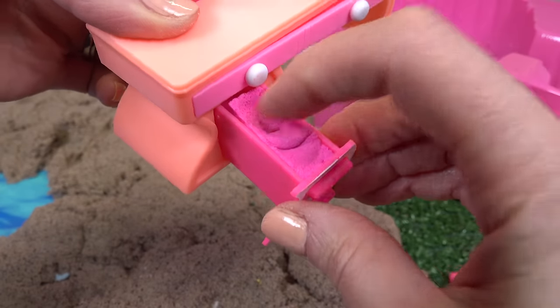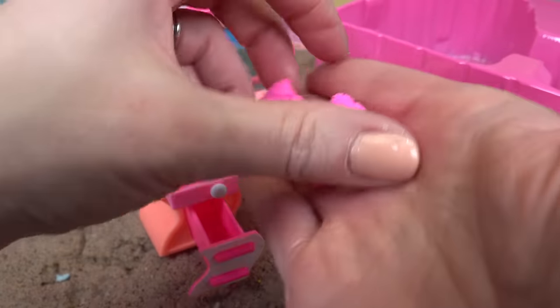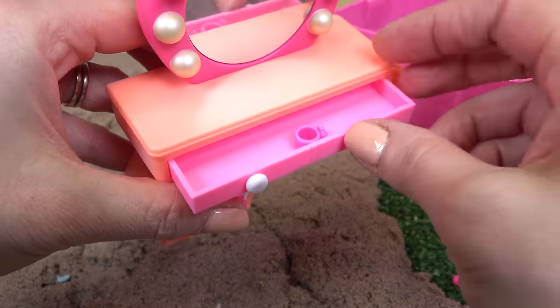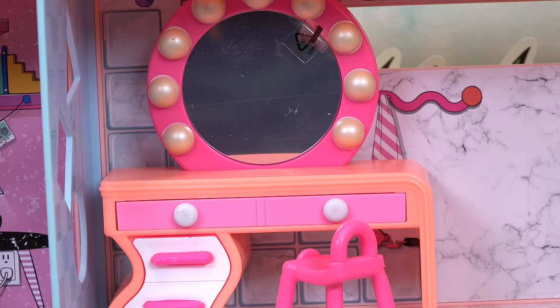We get some pink sand! Let's take it out — it's nice stretchy sand. Oh look, I found a little surprise — it looks like a bracelet. Let's go ahead and put it in the top drawer right here. Let's put the vanity right here, and we have our chair. The dolls now have a mirror to look at and somewhere to sit.